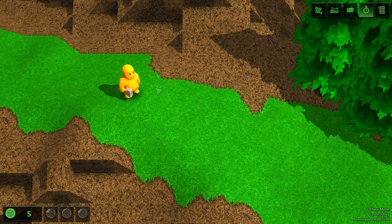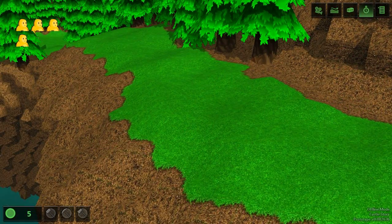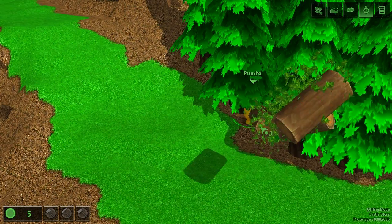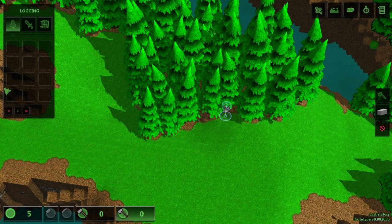To select Bricktrons, click on an individual one or click and drag a box around the ones you want to select. If you right-click on an empty space, those Bricktrons will move there, or right-click on a tree and they will cut it down. A better way of getting wood is to select the tree felling option at the bottom, then the axe icon on the right, and click in the space where you want trees to be cut down.